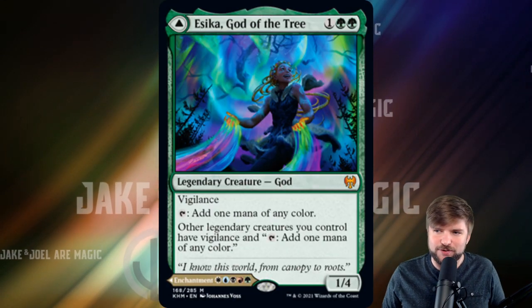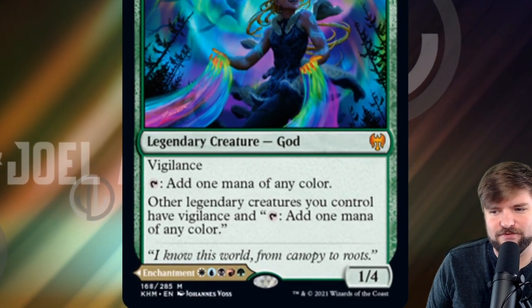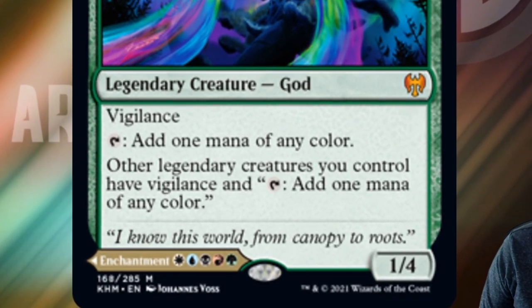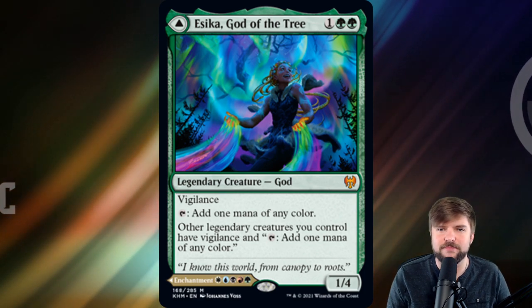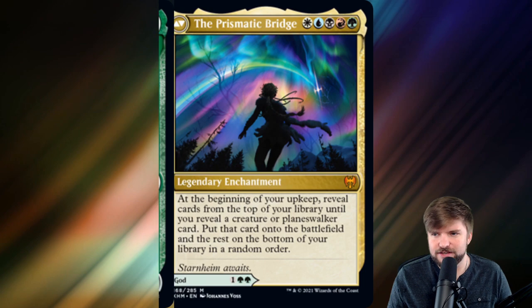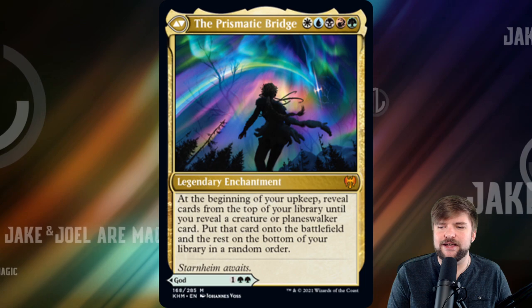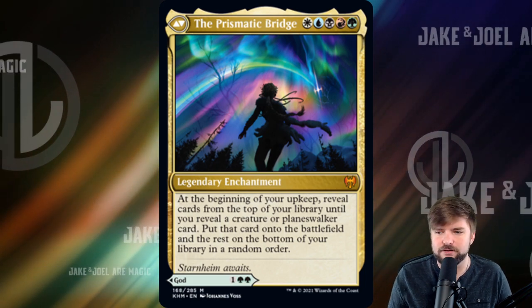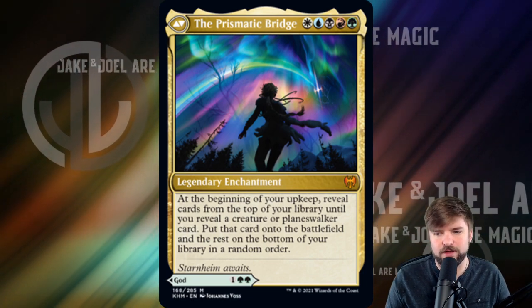Asika, God of the Tree — two green, one other, one for Vigilance. Tap to add one mana of any color. Other legendary creatures you control have Vigilance and tap to add one mana of any color. You've got color correction out of the command zone, and you've got a mana dork out of the command zone. The other side of Asika is the Prismatic Bridge — one of each color for a legendary enchantment. At the beginning of your upkeep, reveal cards from the top of your library until you reveal a creature or planeswalker card, put that card onto the battlefield, and the rest on the bottom of your library in any order. You're leaning into legendary or planeswalkers here, and I love a planeswalker support commander right out of the command zone.